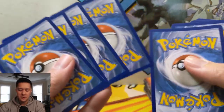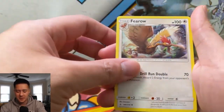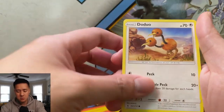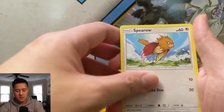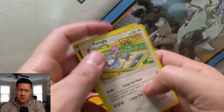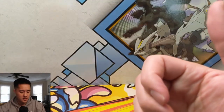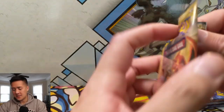The Pheromosa and Buzzwole — that's the one I was forgetting about, interesting art. Furret, Graveler, Metal Core Barrier again, Doduo, Rhyhorn, Meltan, Spearow, Lickitung, and a Murkrow for the reverse. Is this the set with Honchkrow in it? I don't really want to see a Honchkrow pull — pretty ugly. All right, past that halfway mark.